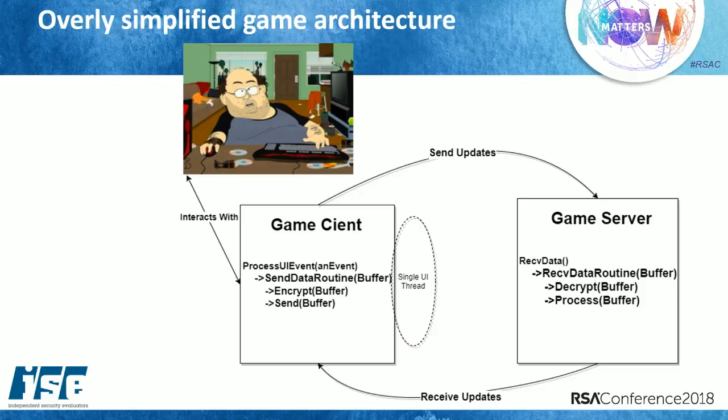Let's talk about the high-level client-server game architecture. You could think of a game client as a web browser, but specifically designed to display 3D graphics and be multimedia intensive. The game client processes user input — like a chat message or clicking to select another user — then fires off a send data routine that encrypts the event and sends it out to the network. The game server receives the data, decrypts it, and processes it.